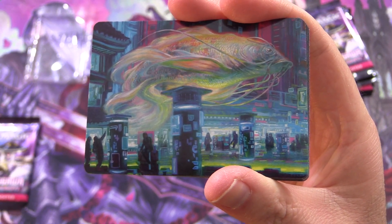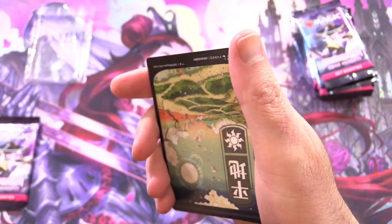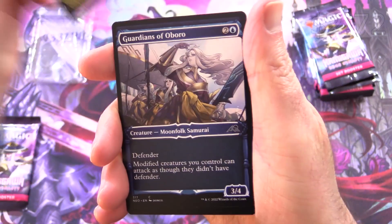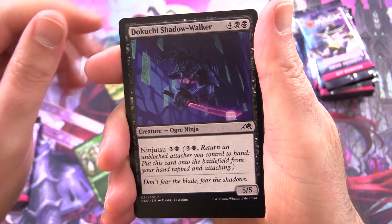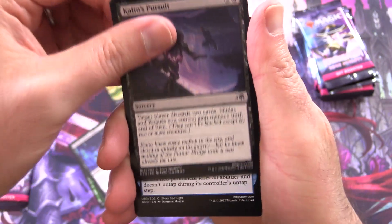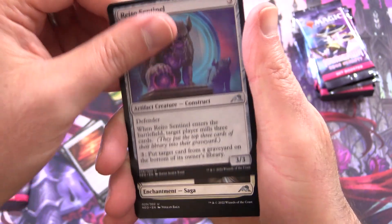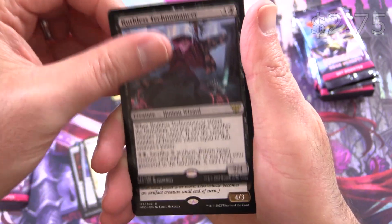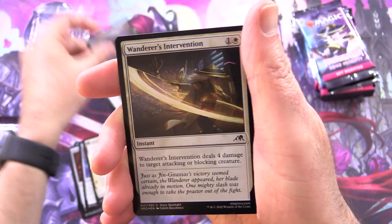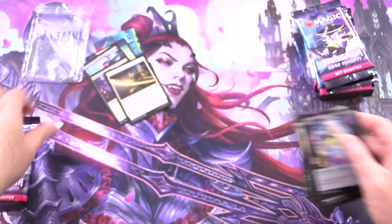Okay, this is a Flying Goldfish — Sky Swimmer Koi — and we have a Plains. Guardians of Obero, Fang of Shigeki, Dekuchi's Shadow Walker, Kaito's Pursuit, Tamiyo's Completion, Bronze Kajul's Rito's Sentinel, Mashiko's Reign of Truth, and Ruthless Technomancer for the rare. Along with Mukatai Soul Ripper, and a Foil Wanderer's Intervention. That is it.